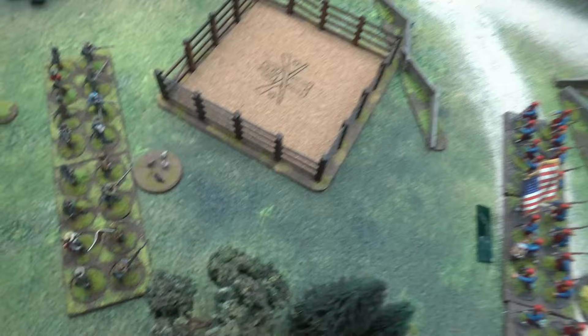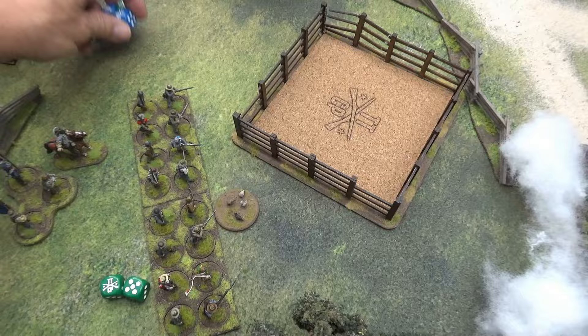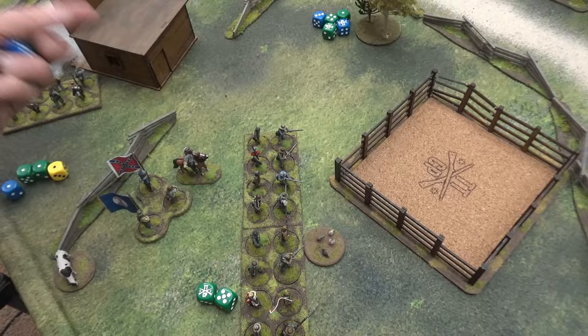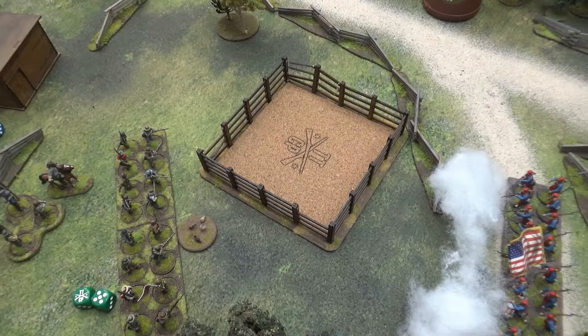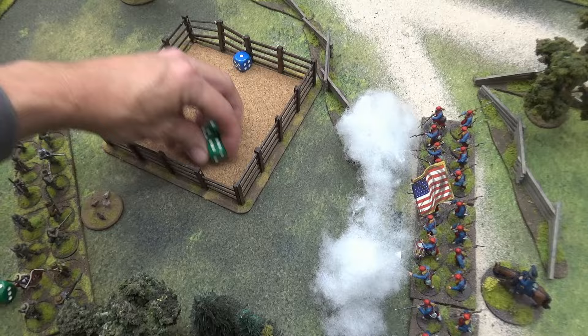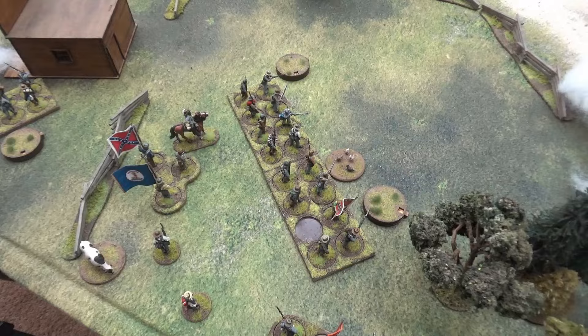We count up the hits and start splitting them across groups. Over here in the open — a dead and a shock. The guys getting hit in the flank — four shock and a dead. Last group — four shock. So only two dead out of that volley, but a lot of shock. I do have a holy man, though I'm also one flag and one level one red card away from a Rebel Yell.